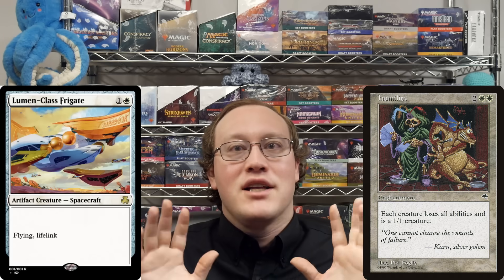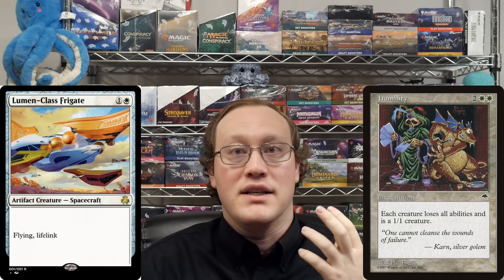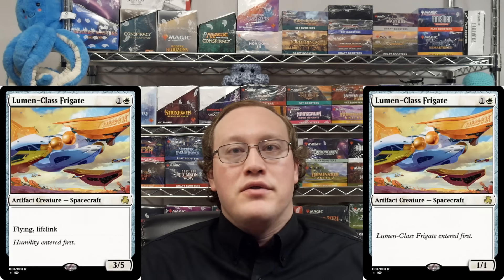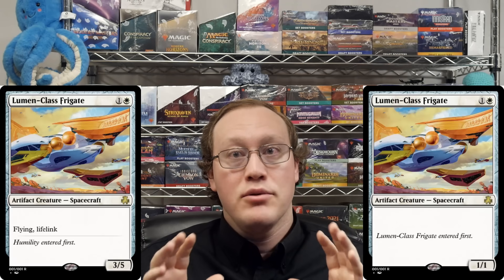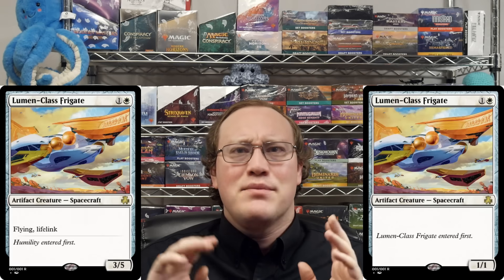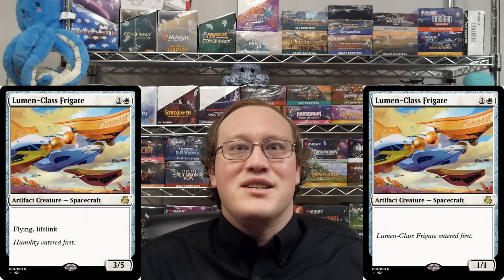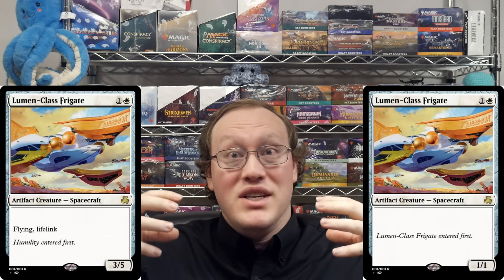If Humility entered the battlefield after Lumen-class Frigate, then its effect will apply last and the Lumen-class Frigate really won't have any abilities. But if the timestamps are in the other order, then the Lumen-class Frigate will give itself Flying and Lifelink after Humility takes all abilities away. And in the last layer, the timestamps will determine whether Humility gets to make the Frigate a 1/1 or whether the Frigate gets to make itself a 3/5 — whichever one applies last will win. So the end result is that Lumen-class Frigate will end up looking like one of two configurations depending on whether it entered the battlefield before or after Humility. Abilities that remove effects are never going to work intuitively with cards that rely on having abilities to function.